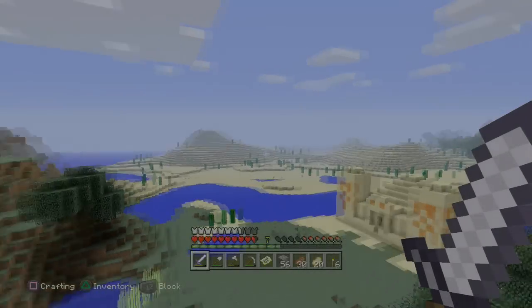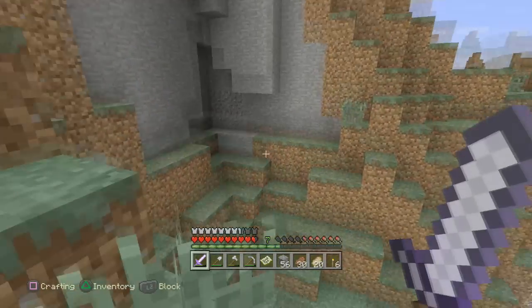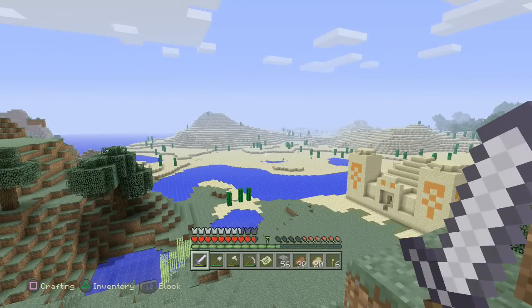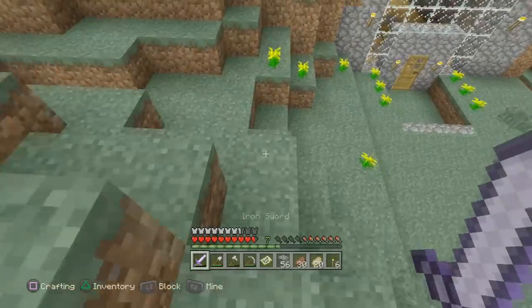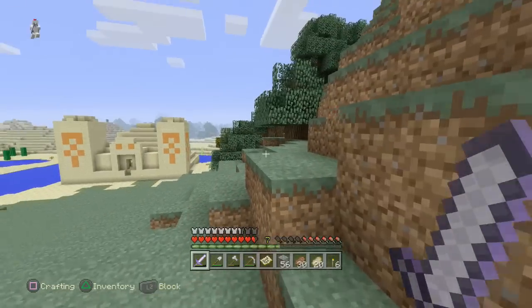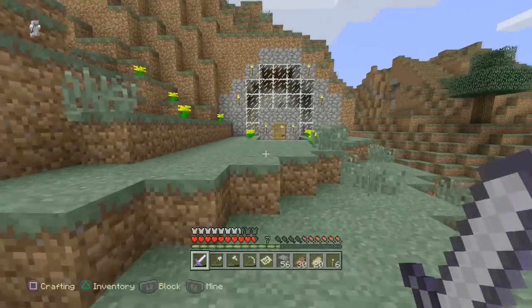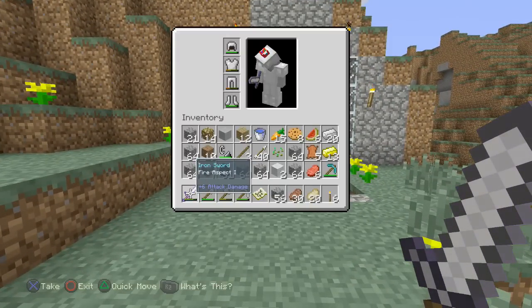Welcome everybody. We return with the Only Crafter and I hope you're all having an absolute amazing day living that only life. In my hands is my majestic glaze just enchanted wonderful iron sword, which we did get lucky enough to obtain by finding in a temple of some sort. We found the enchanted book and were able to bring it onto our sword and it gave us Fire Aspect, which is absolutely amazing.